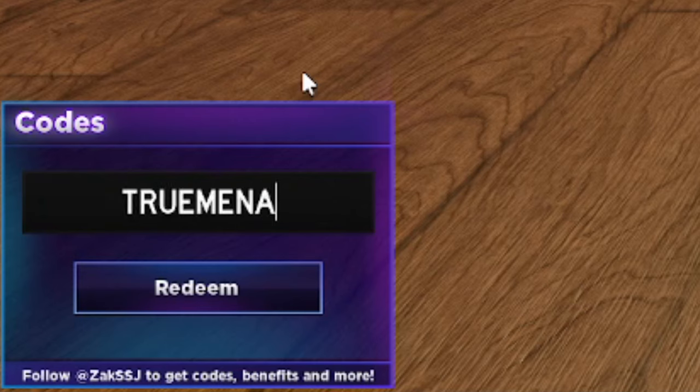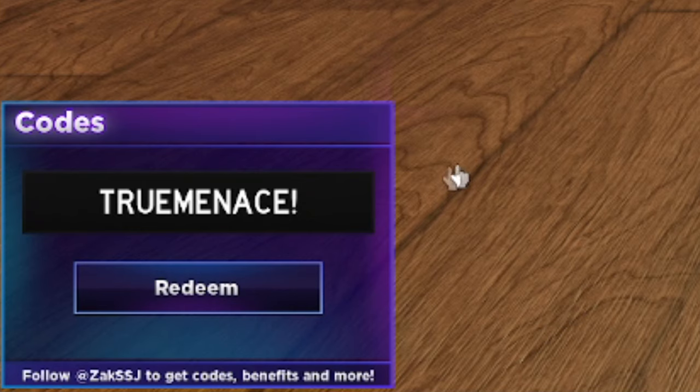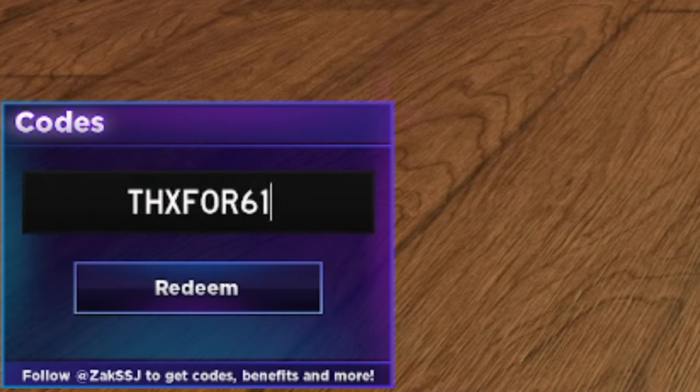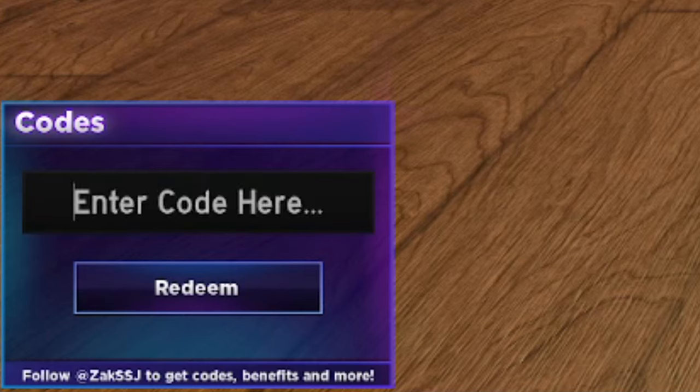Next is 'truemenace' — T-R-U-E-M-E-N-A-C-E, no exclamation mark. Note: this is why you always have to spell codes exactly as they are — if you add an exclamation mark when there shouldn't be one, it won't work. Without the exclamation mark, truemenace does work. Then we have 'thxfor610' with two exclamation marks — that one's already redeemed but still works, so go ahead and get it.